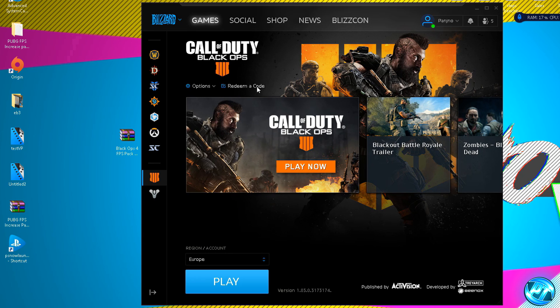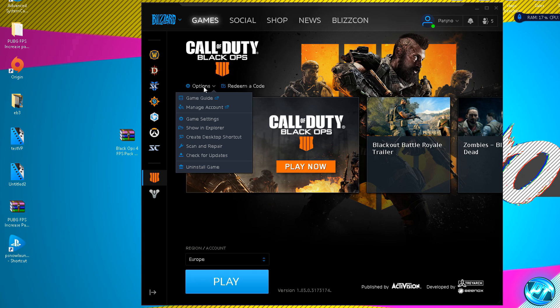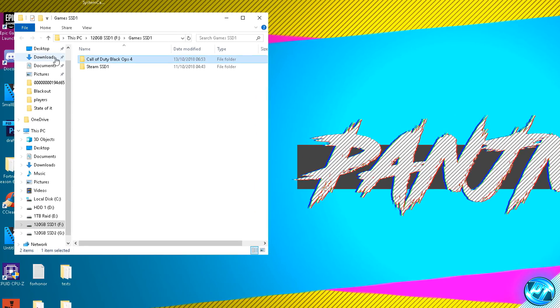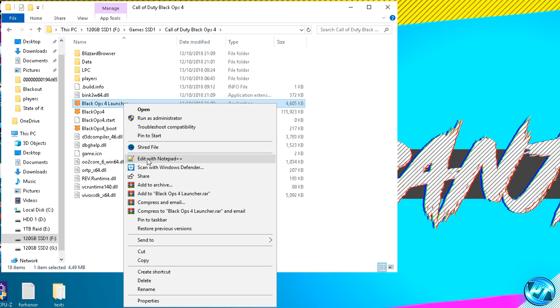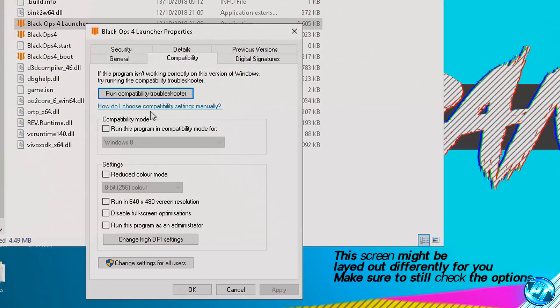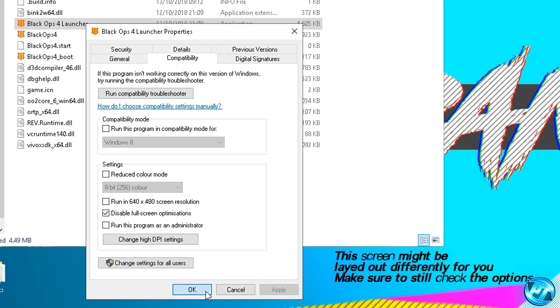Once you're back inside of the Blizzard launcher, navigate down to Black Ops 4, go to the options menu in the top left hand side and select the drop-down menu. Inside of here go to the show in explorer option which will open up the game folder. Go into the Call of Duty Black Ops 4 folder. We can now start by applying some EXE fixes to the game applications themselves. Go down to the Black Ops 4 launcher application file, right click on it, go to properties. Navigate to the compatibility tab, select disable full screen optimizations, then click on change high DPI settings and override the high DPI scaling behavior — press OK, press apply and OK.